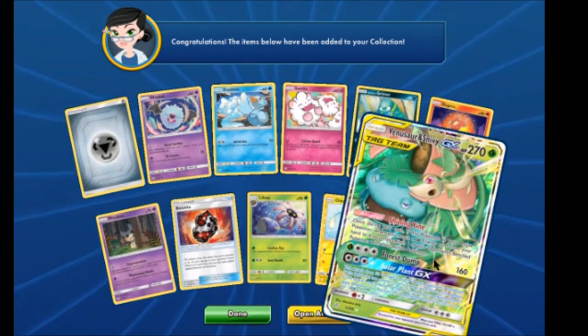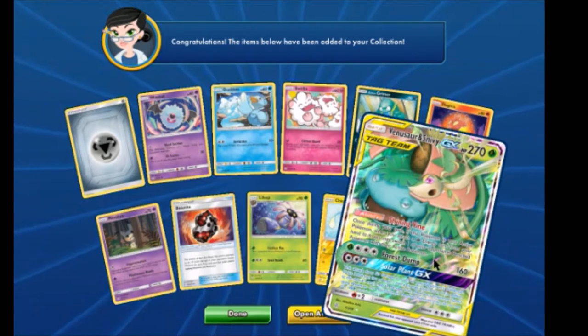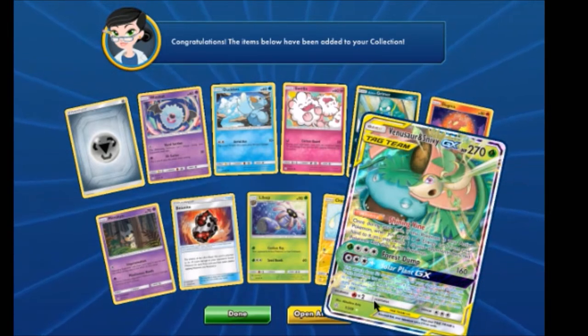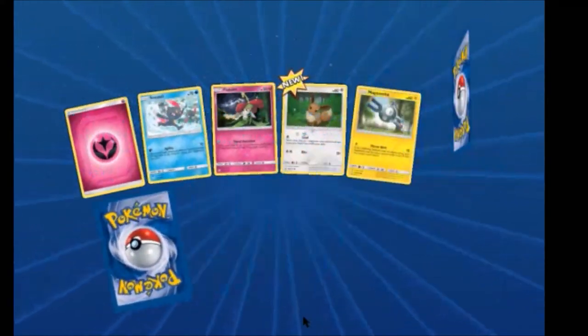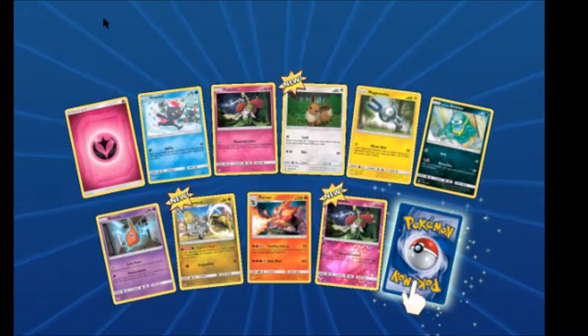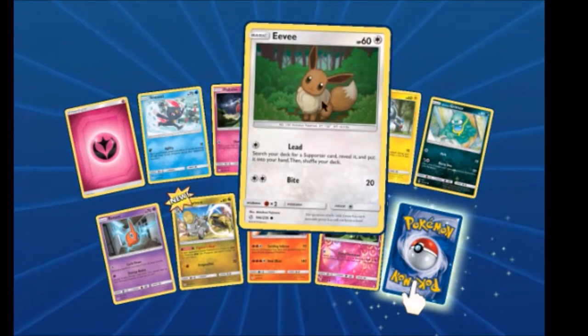Actually, Charizard has shown up in multiple Tag Teams too. And Reshiram and Zekrom. We have an Eevee.